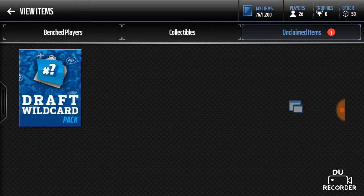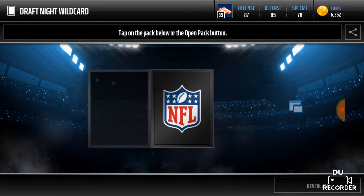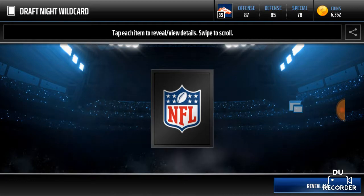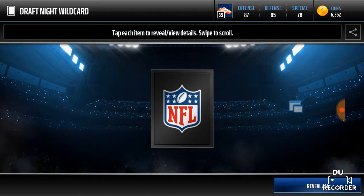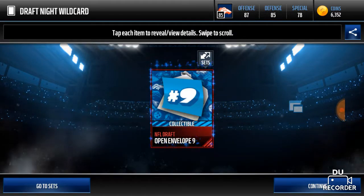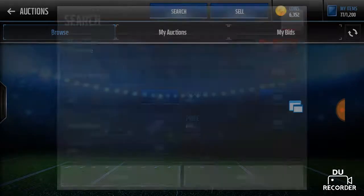Here we go. Can we get a high overall or a high number? We're hoping for one through five. Here we go - three, two, one. Okay. So we got number nine. That's not the best you can obviously get.